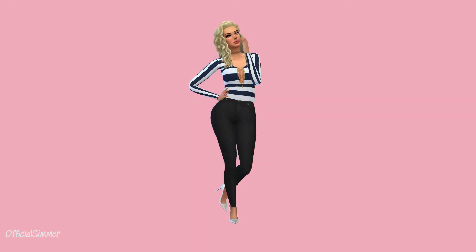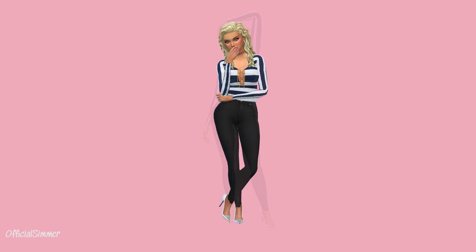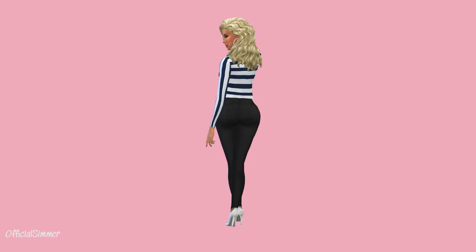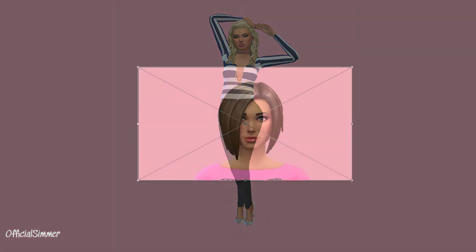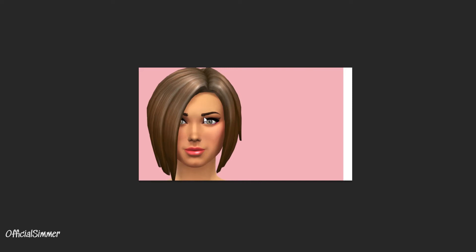Here I'm just giving you a little outfit preview. I really like this outfit — I need something like that in my real life. I have the jeans, I just need the top, because I love that color combination. Blue, black, and white — she looks like a sailor, but you know, we'll go with it. It's pretty cool.